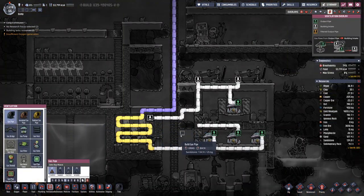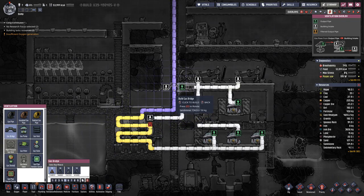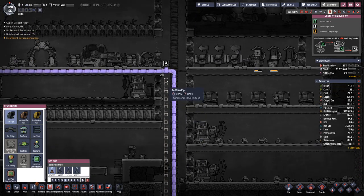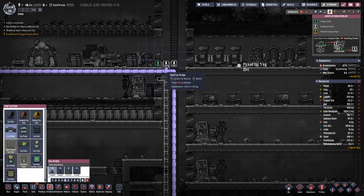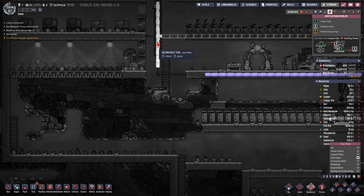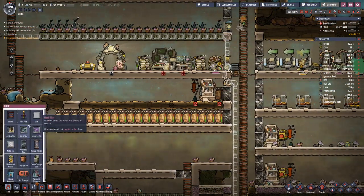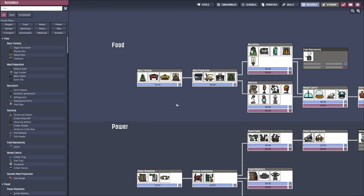Let's see about that gas piping — let's jump over here. And then again cross over here, go up to here and over. We have built this pipe a bit too far. Here we can put a normal tile, and we need to research something new.